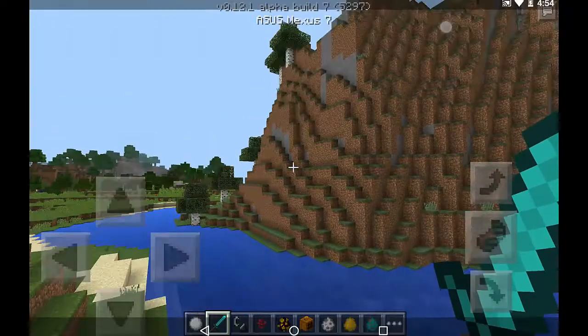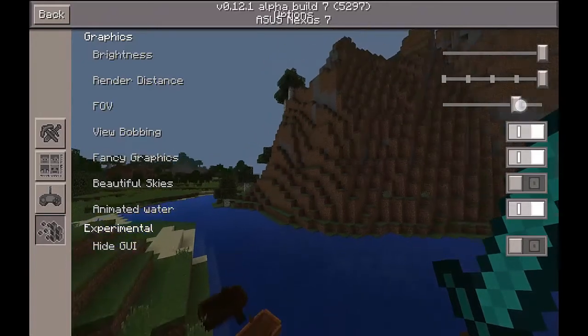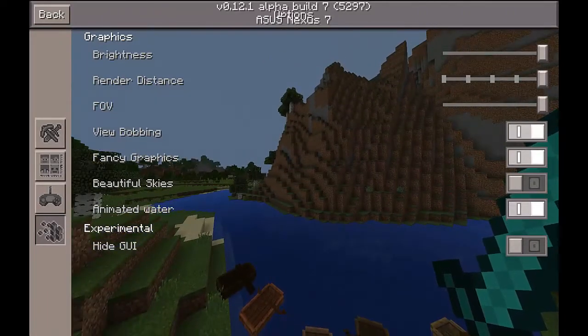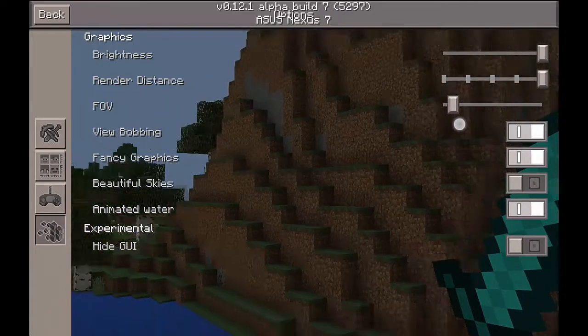One more thing about the settings: they added the field of view. The field of view is basically the square of the screen you see — you can make it zoom out. This is very helpful in Hunger Games and stuff, or if you want to zoom in to show something while doing a Minecraft Let's Play.